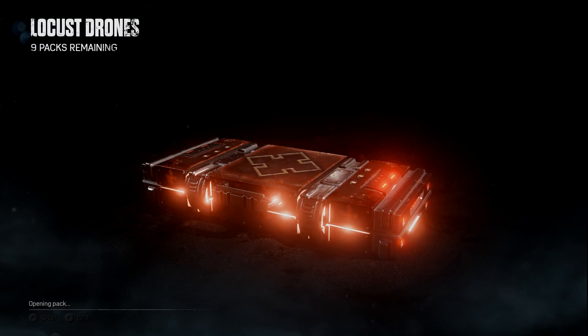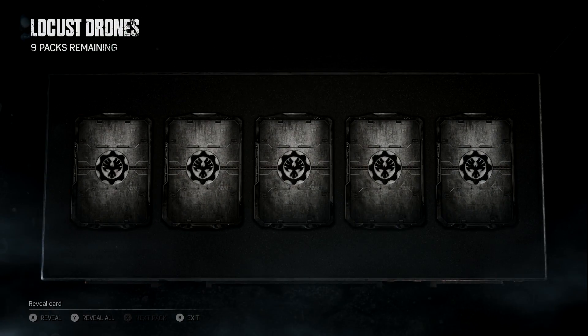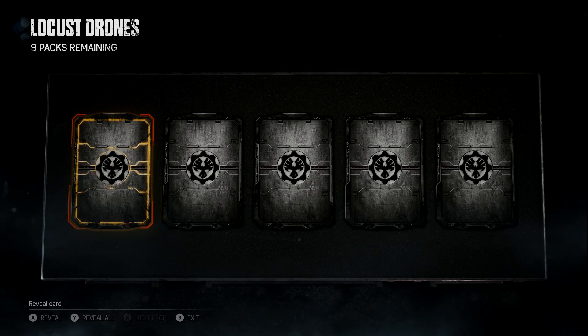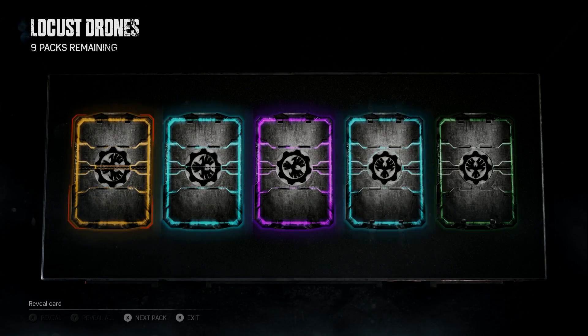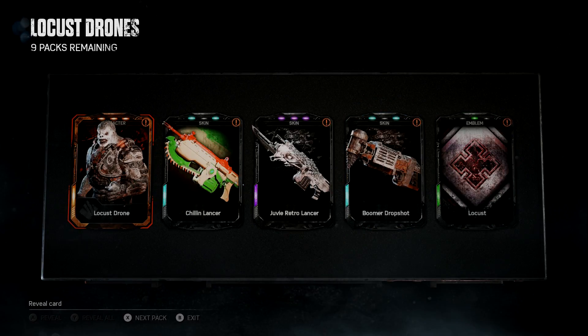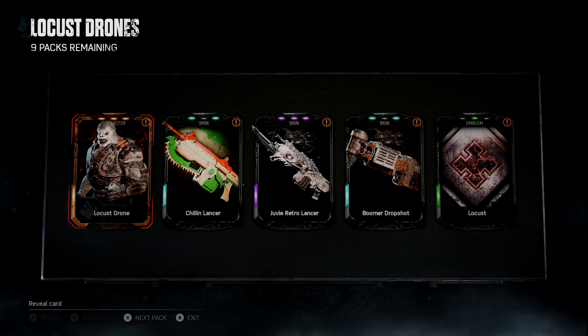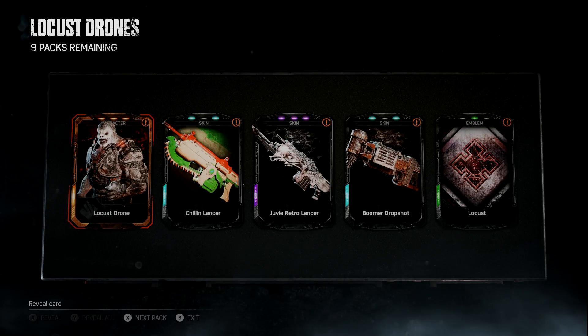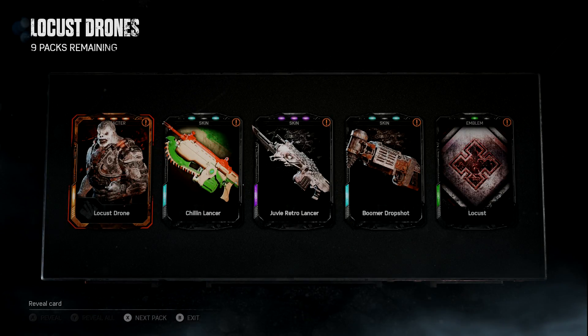First pack. Legendary first card — let's go, reveal a new guy. There it is — the Locust Drone in the first pack! Oh my god. I'm very hyped right now. This is so amazing, I can't believe this.